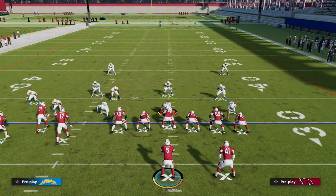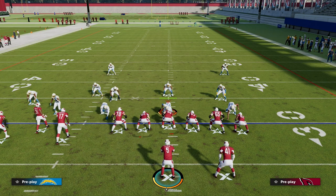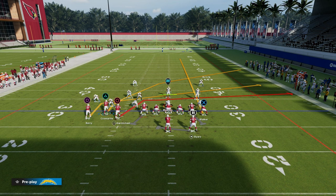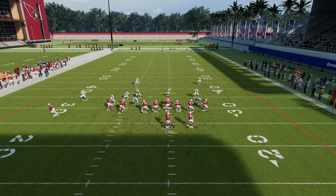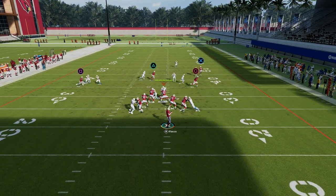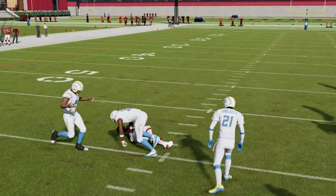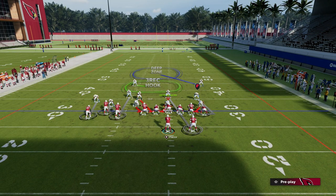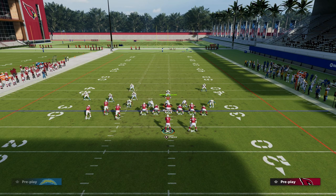It's been good in Madden for years with different variations depending on the formation you're running. People run this out of PA Reed, out of Bunch. If you have Slot Apprentice or Hobbit Master, you can put this specific receiver on a Slot Apprentice post if they're running a bit more man coverage. One of my favorite routes to beat man is this motioned-out slant — that's really one of the best routes on the play, and it's really good at beating man coverage.